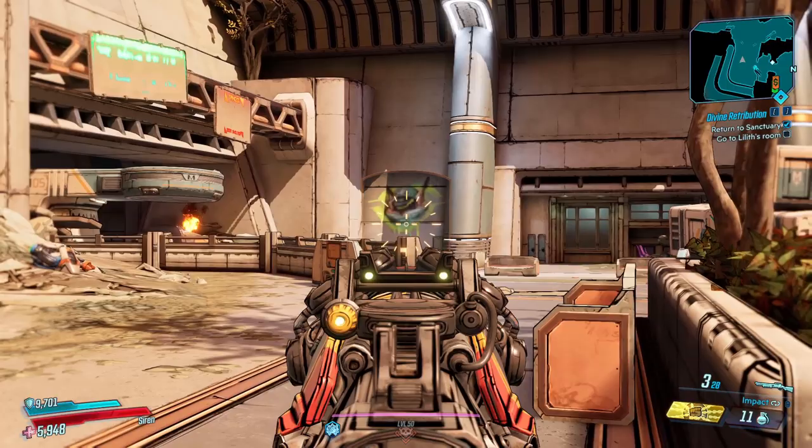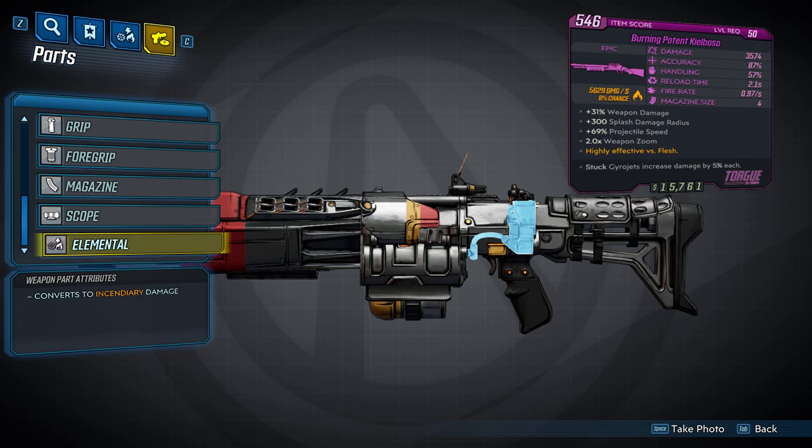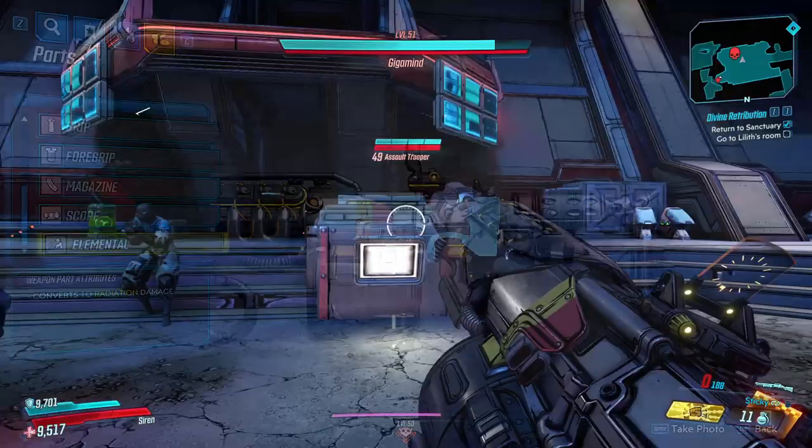You can have three different sights on Torque shotguns: the first is a 1.5x zoom, the second is a 2x zoom, and the third is a 2.5x zoom. You can also get a gun with no sight. Torque shotguns can also spawn in all elements: fire, shock, corrosive, cryo, and radiation.